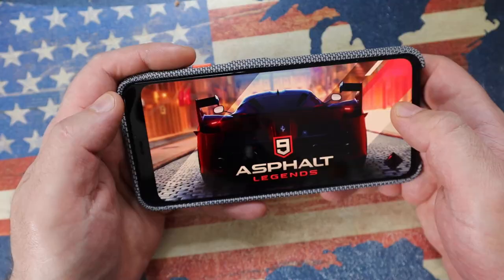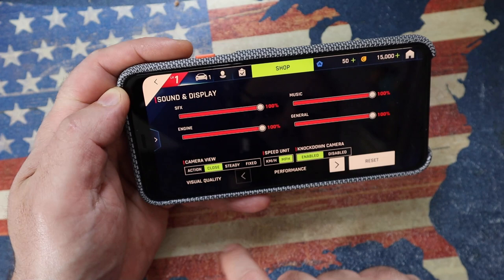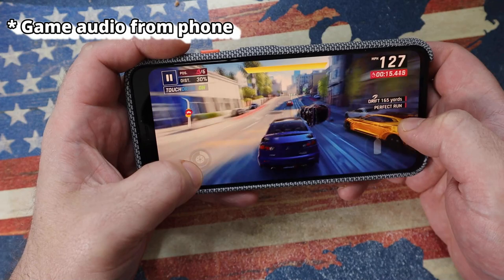Now for something a little bit different — this is Asphalt 9. Let's go into settings, game settings, sound and display, and at the bottom visual quality. Hit that to performance. This is for us casual gamers — this is not for league specialty people, although I'd be interested to know if you are at that level of gamer, what do you think of the Pixel 4?